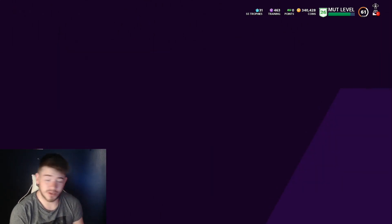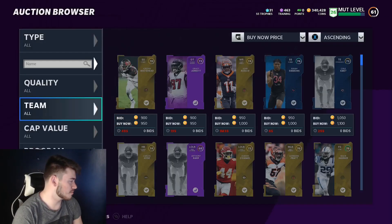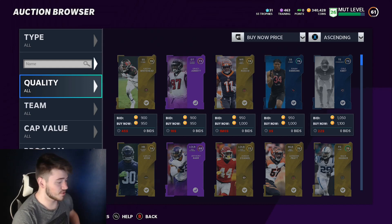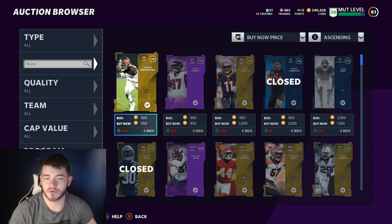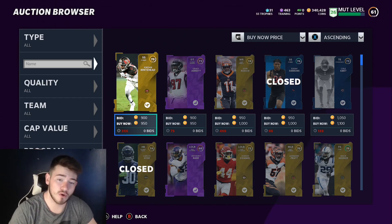I want to snipe out for a little bit, see whatever coins we can make, and I might mix in another try at the re-rolls - maybe the 85-plus overall campus hero re-rolls, because those were doing pretty good. So before anything, I'm gonna buy some training, snipe out some training, see what we can get. Make sure to drop a sub down below on the channel.